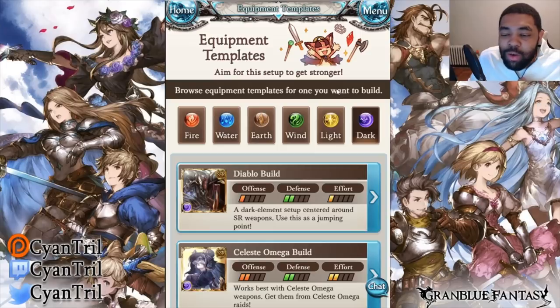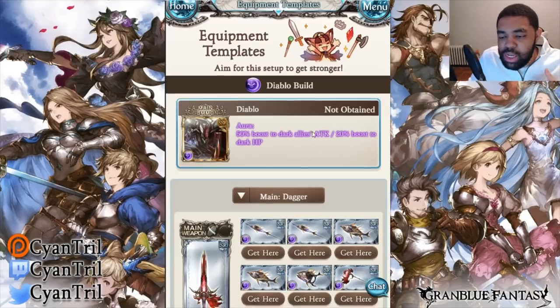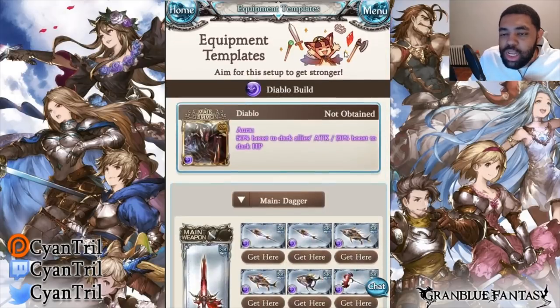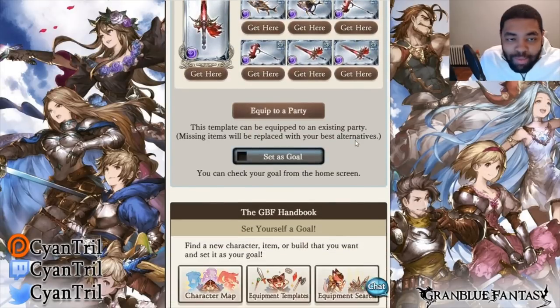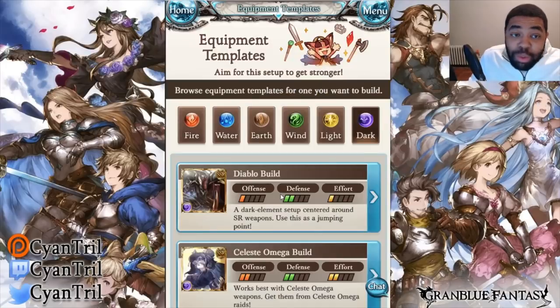Okay, Dark. So we're starting off with the Diablo build, which is the same as all the other first builds. Ignore it, it's not worth your time. I want to be like six SR weapons and a whole bunch of — I don't even know what half these things are. Don't waste your time. It's a bunch of normal mod, I don't even know if there's any EX mod here. There's nothing to talk about here. It's bad. B-A-D. Bad. Even as a new player, you can get something better than that just farming the side stories.